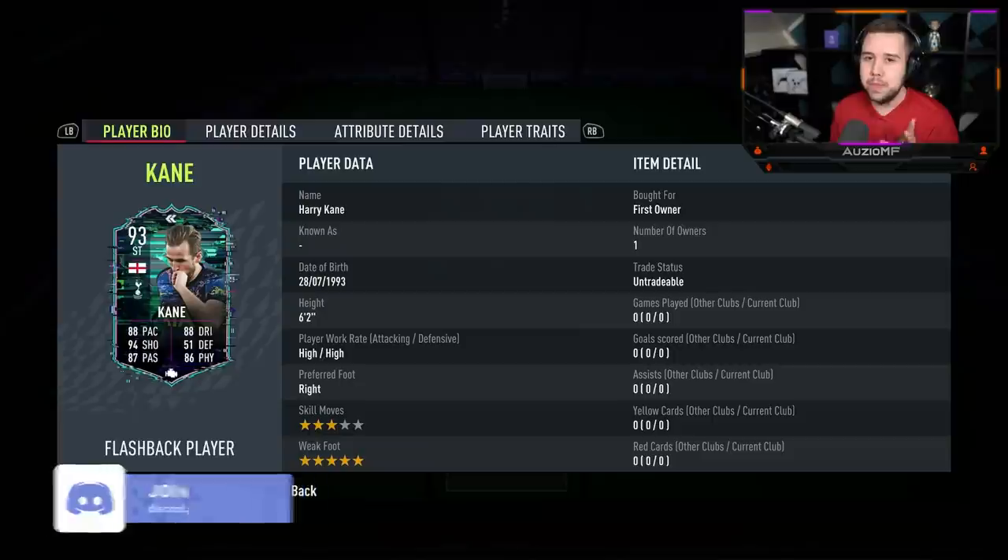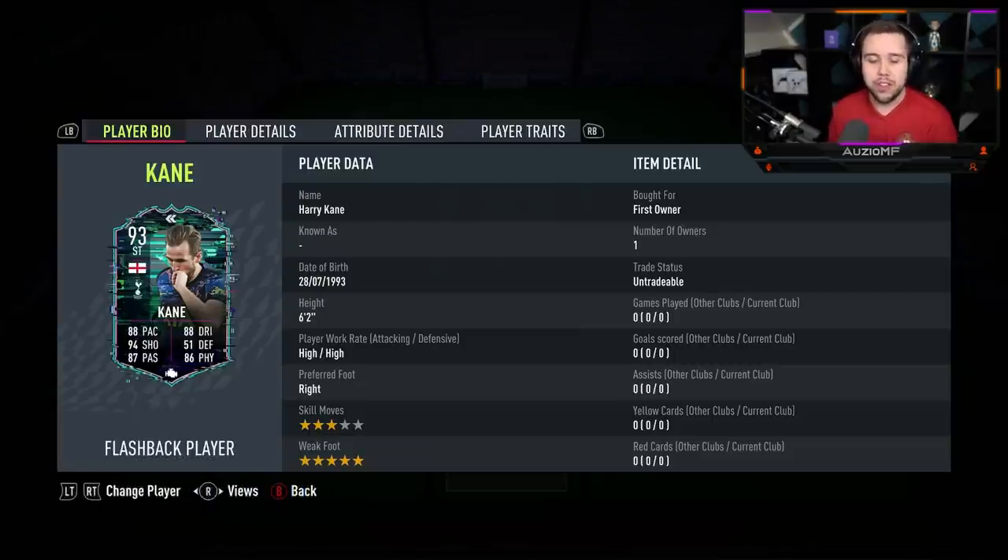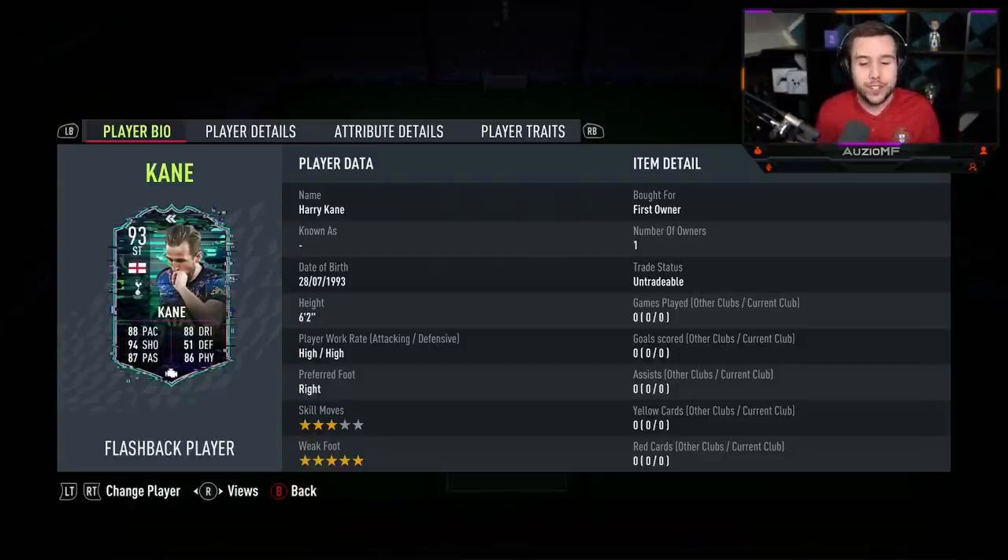The one thing I'm definitely disappointed with is the 3-star skill moves. They couldn't give him like a 4-star skill move upgrade? If you give this card 4-star skill moves combined with that 5-star weak foot he already has, it would have been incredible. It's just 3-star skill moves, it's a bit meh to work with. But he has got high work rates and he is a 6'2" player.